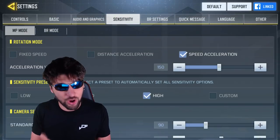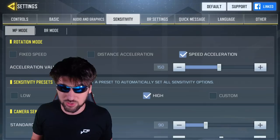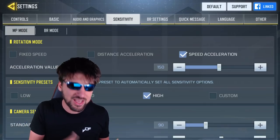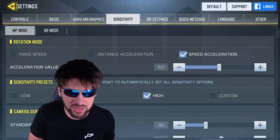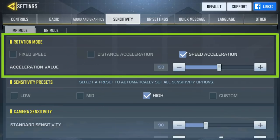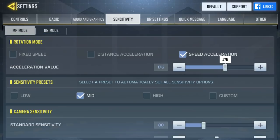However, if you are not already a pro and you are older than 20 years old like me, then your reflexes are already on the decline and I do not recommend choosing a higher sensitivity. That being said, Activision added the option to increase your rotation acceleration, which means the further and faster you move your joystick, the more sensitivity you experience. If you are a decent gamer, I recommend keeping the sensitivity at mid and then increasing the speed acceleration just a little bit to 180.